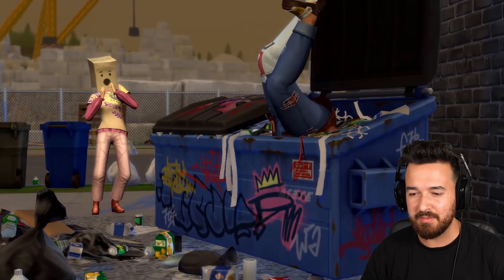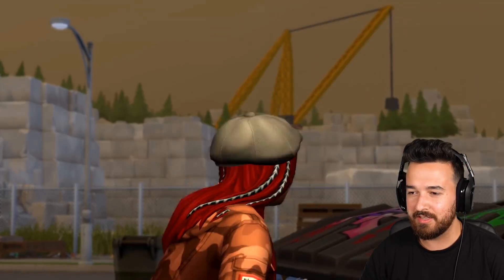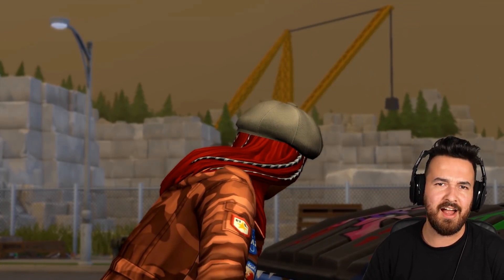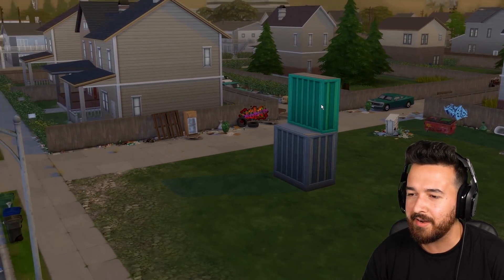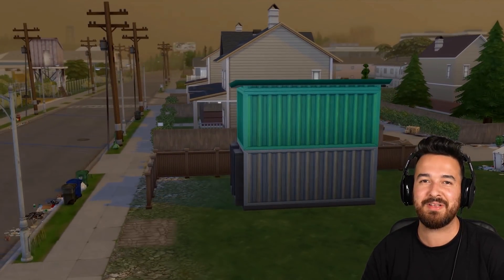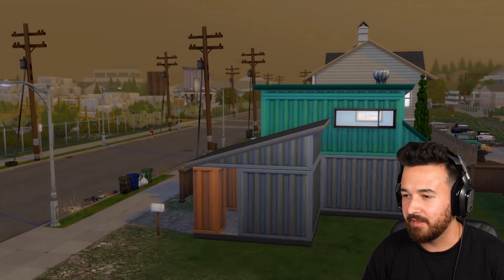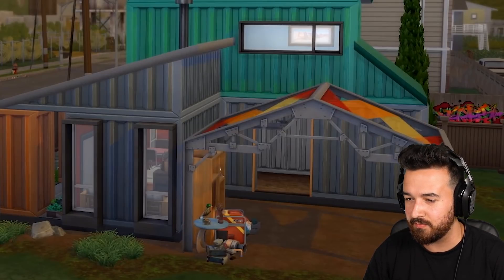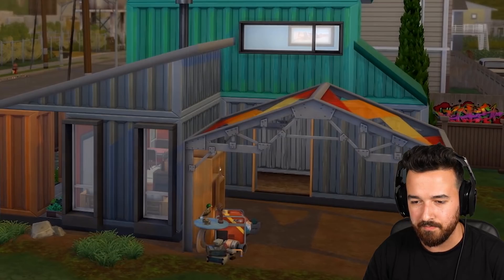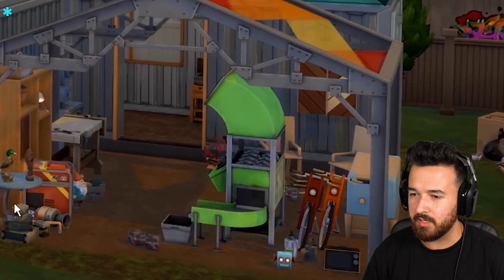There's the dumpster diving - someone with a paper bag on their head as well, always a good time. So that's where you can find dyes and craftables and all that kind of stuff. They finally added wallpapers that look like shipping containers - we can actually make shipping container homes that look like shipping containers, now that's exciting. Nice window, I like that one. And those windows are pretty cool too. Nice new terrain paint there, and looks like we got a couple more bicycles as well.